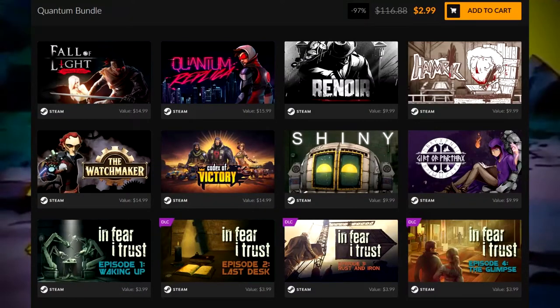We've got Fall of Light Darkest Edition, Quantum Replica, Renoir, Heimric, The Watchmaker, Codex of Victory, Shiny, Gift of Parthax, and then In Fear I Trust Volumes 1, 2, 3, and 4. There was actually supposed to be a fifth volume, so it's somewhat of an incomplete game, but it will never be finished — we'll discuss that when we get to it. You're going to hear me say 'style over substance' regarding a lot of these games.